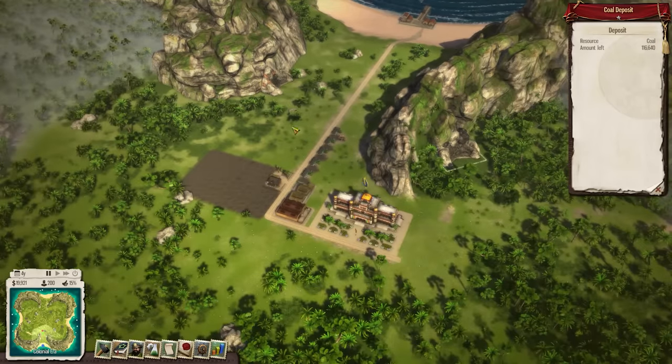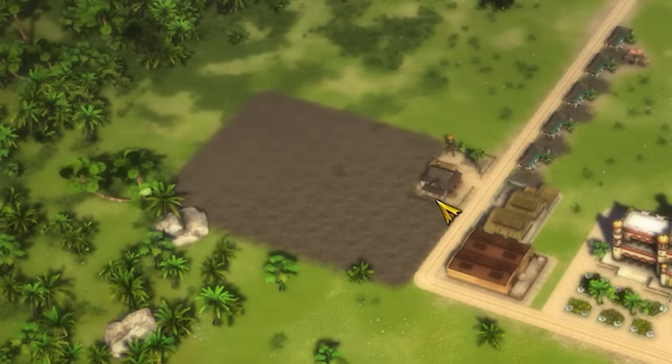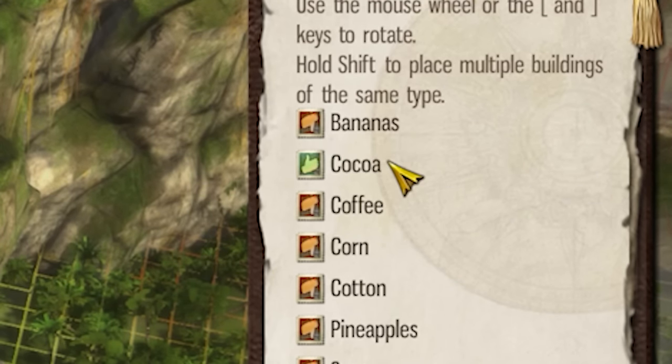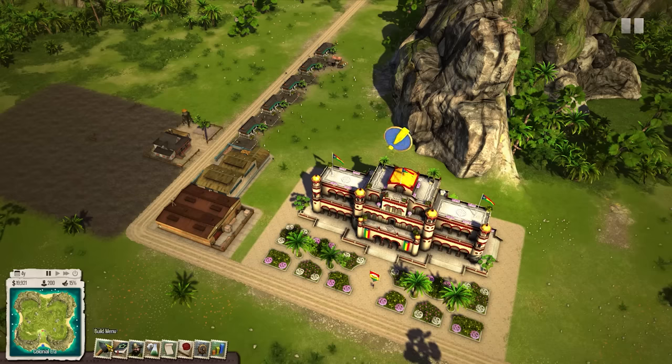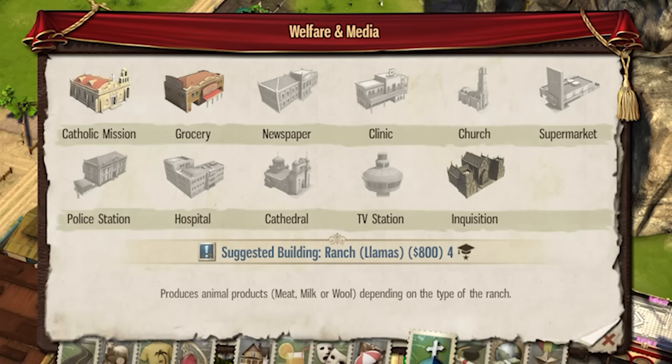The traditional way of making money in this game would be to build mines on iron and coal deposits, maybe get a few plantations growing food or cash crops like bananas or chocolate — or the spawn of the devil itself. Naturally we're not going to be touching any coffee; coffee is illegal. Instead we need to start making money via alternate means.